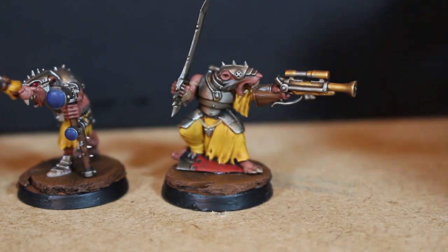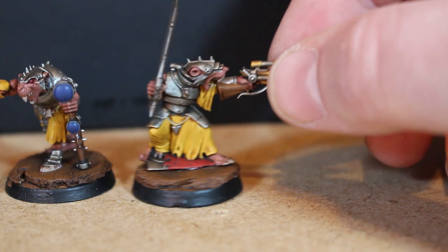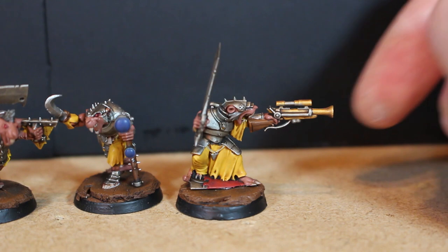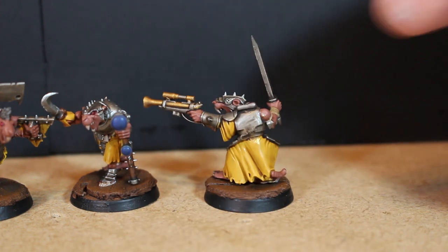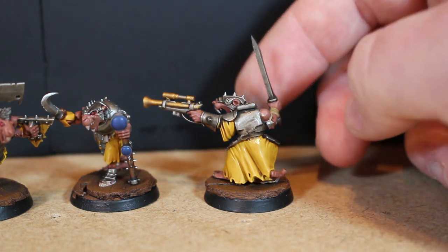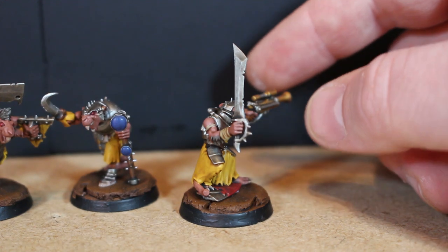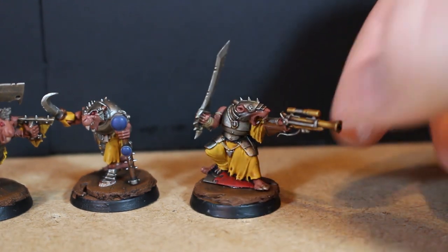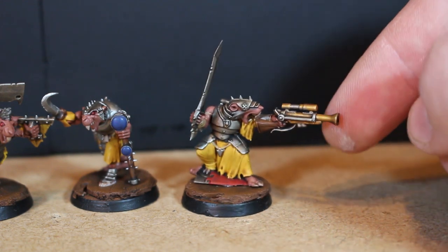Then we have the warlock engineer. The whole point of adding this guy in was that I wanted someone using a gun - two pistols would have been awesome, but this model is almost perfect. The only things I changed were taking off the backpack, removing the wires from the gun, and swapping his arm to give him a sword instead of the staff. I love the base on this guy - he's already standing on top of a shield and what I think is Sea Guard. He's the only guy in the warband so far with a gun and I'm really happy with that.